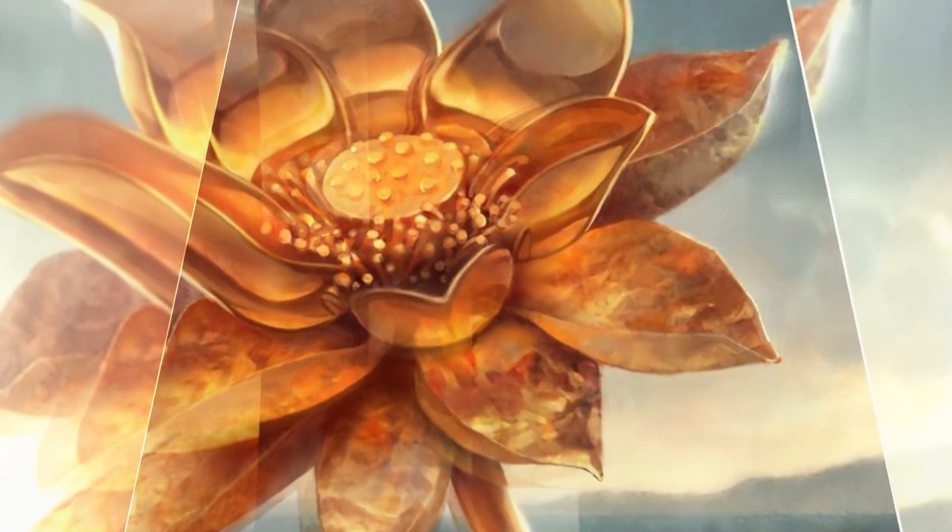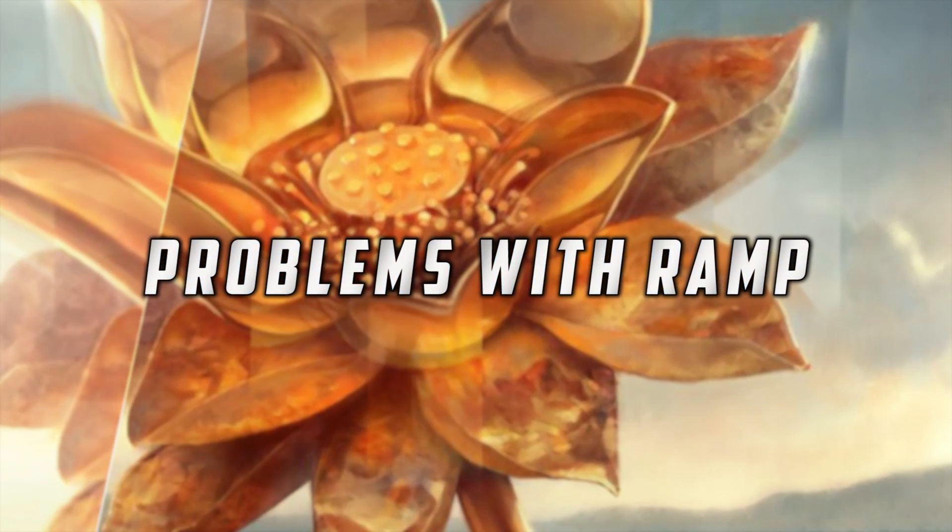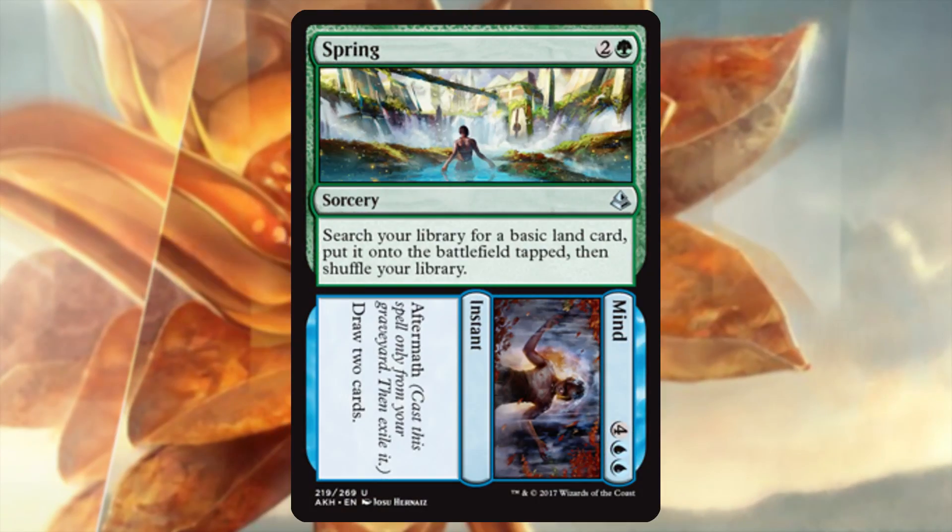One card I've gotten questions about is Spring to Mine. Spring to Mine is three mana — you get a land out of your deck, basically a three-mana Rampant Growth — and then you can aftermath it from the graveyard to draw a couple cards for six mana. That seems like a natural fit: it gets you a land, so it's ramping, and it draws cards — two things the deck wants to do. But the problem with Spring to Mine is it just doesn't really line up with the curve of our deck and the math of what we're trying to do.